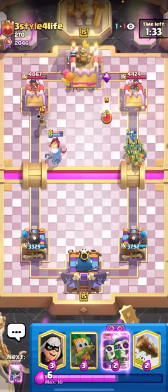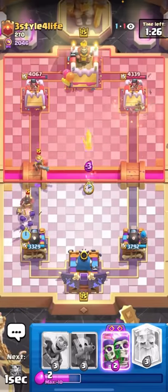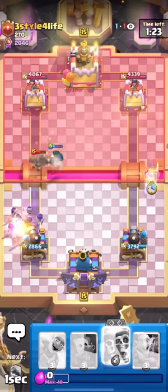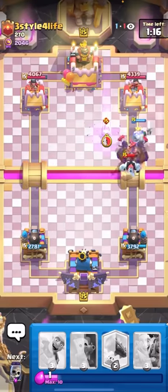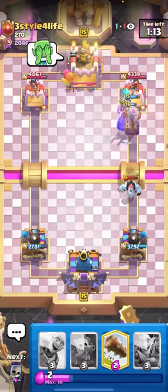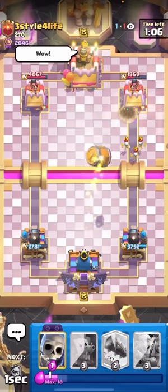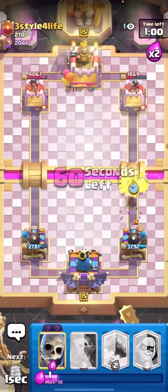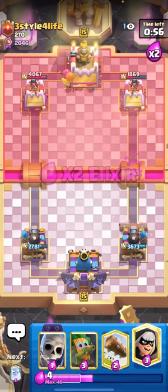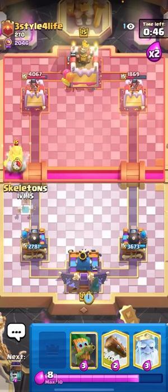I'll goblin gang the bridge here on the right, just try to force out the Evo Skellies. Yep, there they are. Amazing — you just have to force out the Evo Skellies in this matchup, or else you're going to get completely destroyed. Nice log by him. I'm going to go for the Evo wall breakers behind this — he's really low on elixir. He has to ice golem, but now he has nothing for the Evo wall breakers. Yeah, Evo ice spirit's not going to cut it — that's a double connection, and that's a lot of ghost hits too. I don't know why he called good game though — I'm only up 900 damage, it's just like two hog hits.